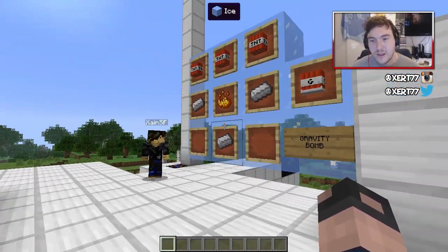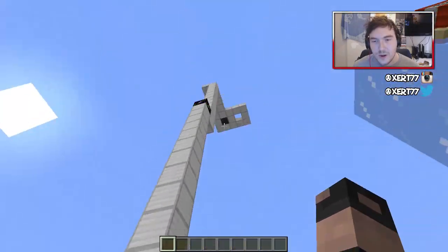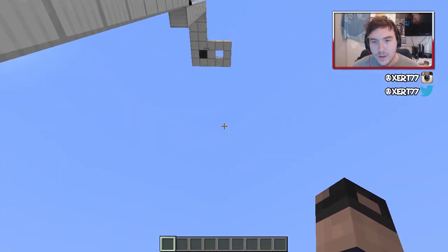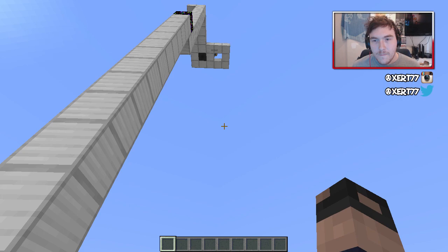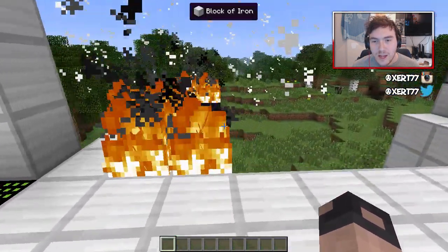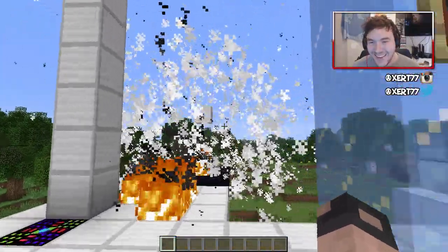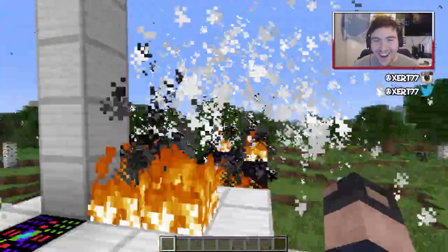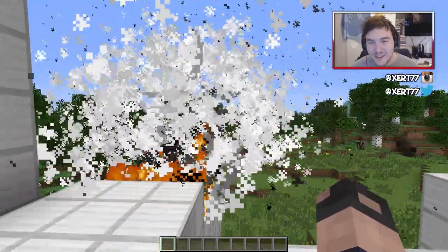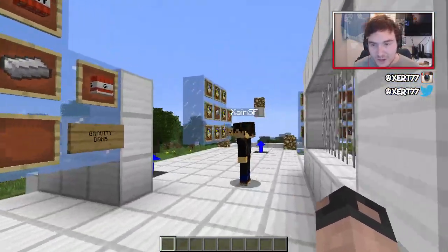The next one is the gravity bomb. As soon as you drop it down, it sets off and basically drops as far as it can and then explodes on impact. So it's basically a TNT that will not explode until it hits the floor. Oh wow — that is probably my favorite item in this mod. They don't explode until they hit the ground, which is pretty cool.